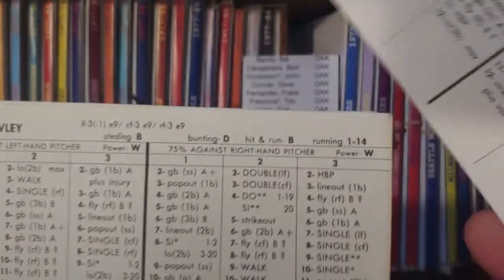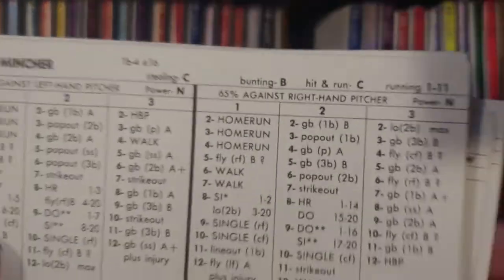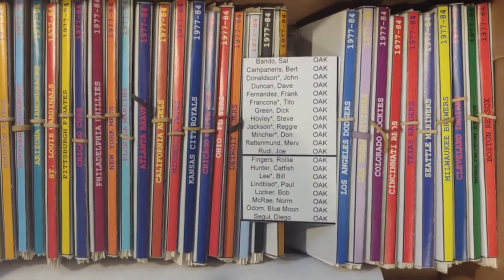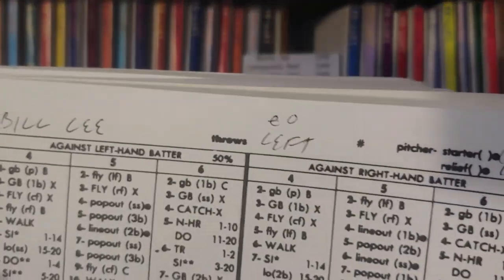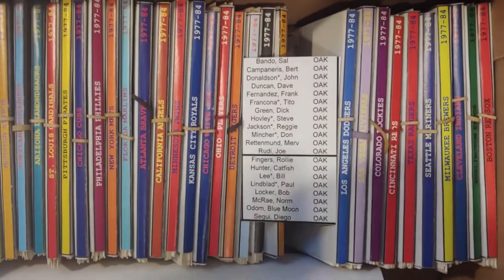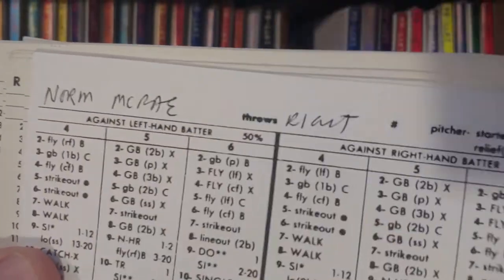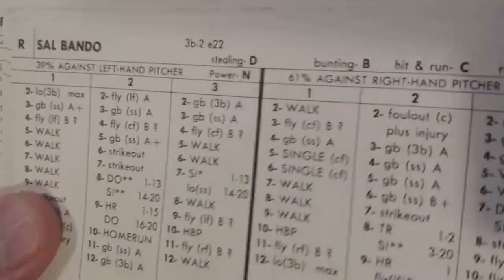We have Dick Green, Steve Hovley, Reggie Jackson, and Don Mincher, Merv Rettman, Joe Rudy. Then the pitchers: Fingers, Hunter. Bill Lee was actually drafted to this team, but he didn't actually have a card in 70. Paul Lindblad — they'll probably find a way of getting him on the team next year. Then you have Locker, McCray, Blue Moon Odom, and Diego Segui. That's all the A's.